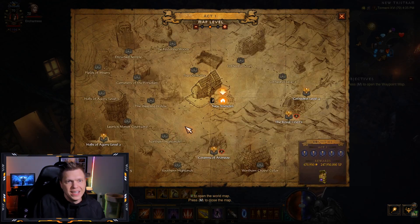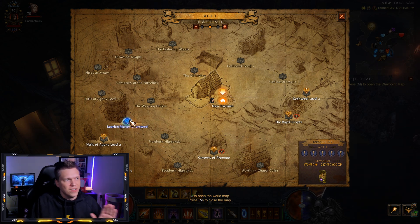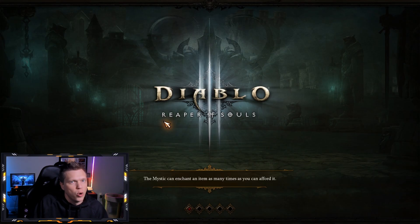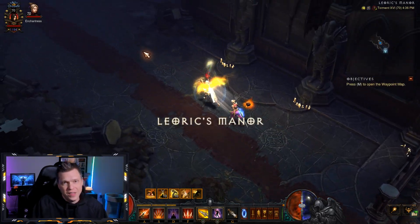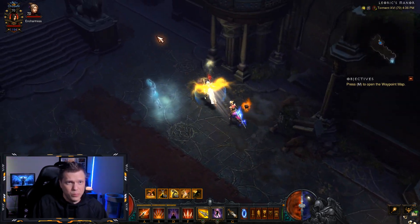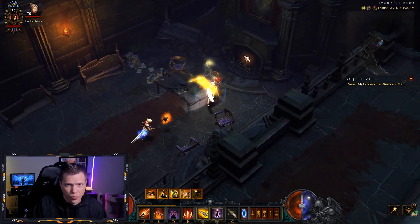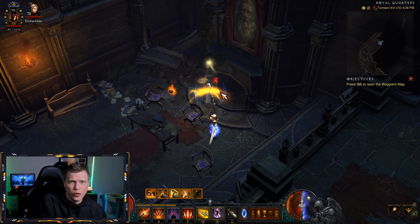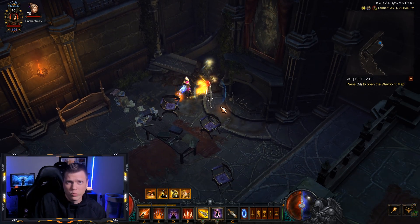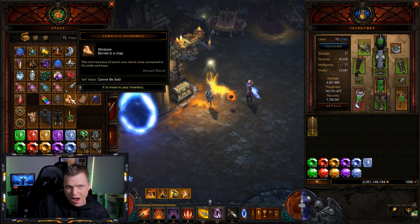Then we need to get the Leoric's Shinbone. This one is going to be in the Leoric's Manor Courtyard waypoint on the left side of the Act 1 map. You go in and proceed right into Leoric's Manor — this one is really quick to check. It's right next to the waypoint. You come up into here and look into the fireplace right there. This one seems to be about a 5% spawn rate. If you do 20 or 30 games, you'll probably see it. That will look like this — the Leoric's Shinbone right here.